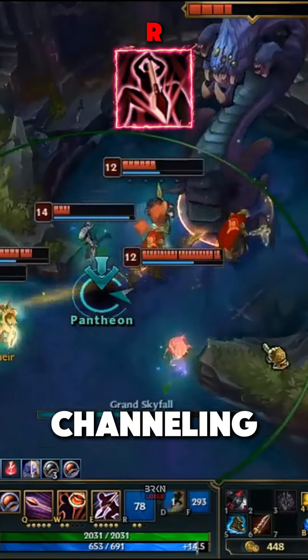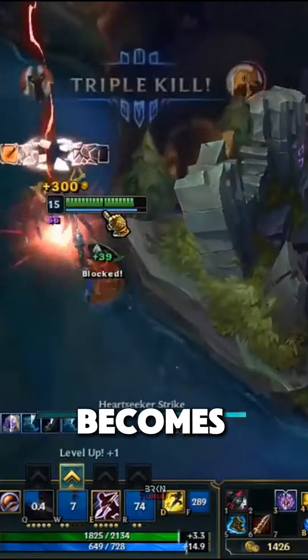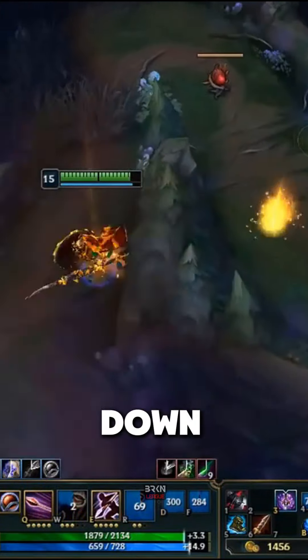Pantheon begins channeling and, after two seconds, leaps into the air and becomes untargetable. He then flash blinks to the target location and plummets down,